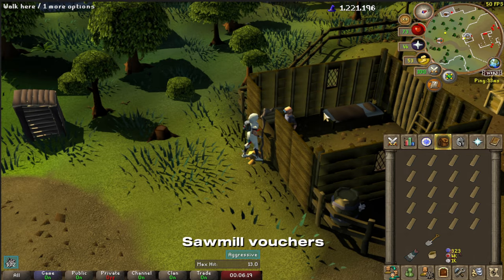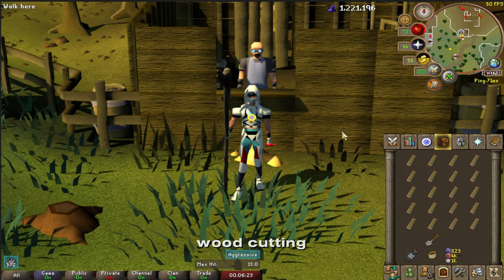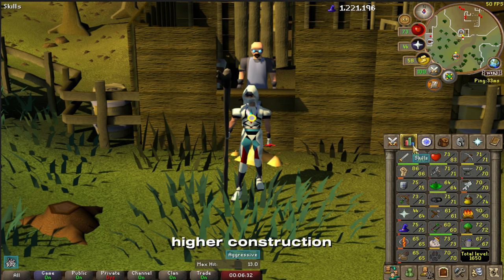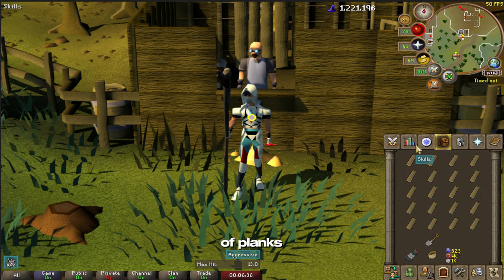If you are using those sawmill vouchers, for Iron Men that are already going to be woodcutting the majority of their logs anyway — except for the ones you get from Miscellania — it's kind of a big money saver. Especially later on at higher construction levels where you're going to need tens of thousands of planks, you're actually going to save 50% of what you spend.